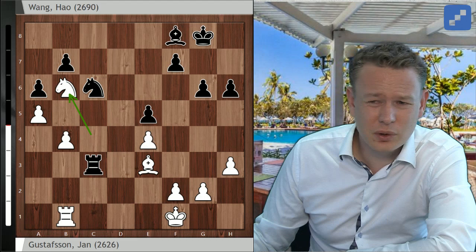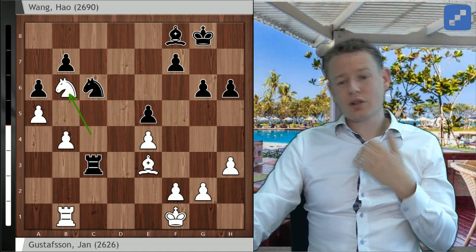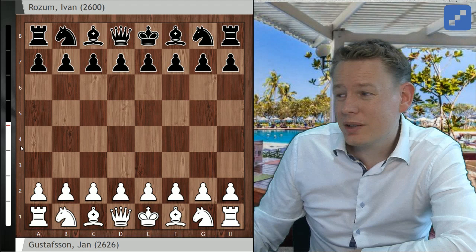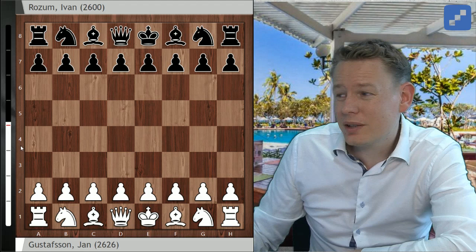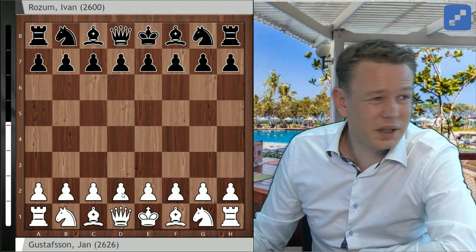After round 7, I was at 6 out of 7, sharing first with some other players including our dear friend Nigel Short. Then round 8, I got the white pieces again — I was getting lots of whites these rounds, sometimes the Swiss system produces strange things like that. Against Ivan Rosen, a Russian 2600 Grandmaster who I wasn't very familiar with before this tournament, but who left a very solid impression from everything I'd seen. I prepared for him. I saw he was a Nimzo, Queen's Indian, Hedgehog type of player.